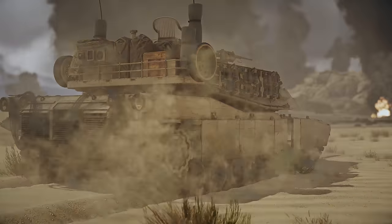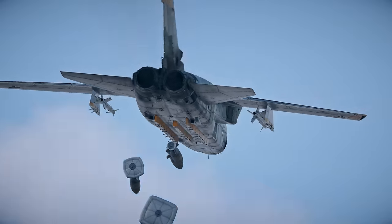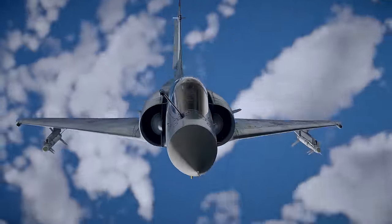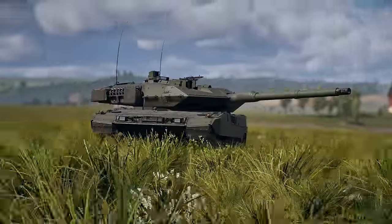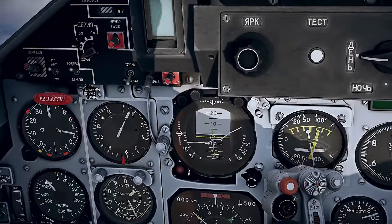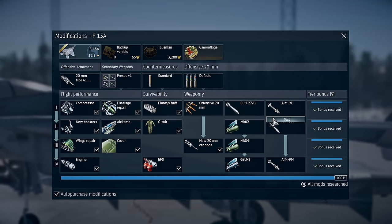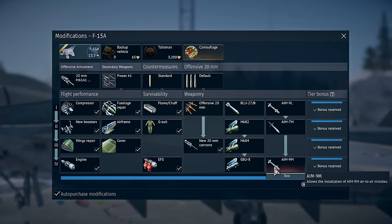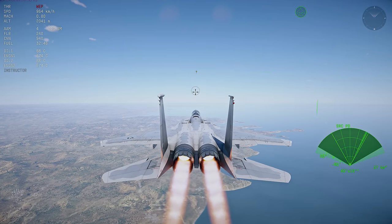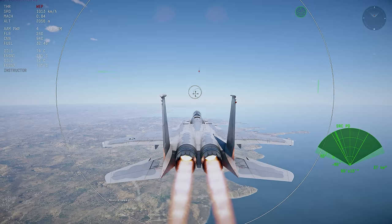We've been working hard on advancing along our roadmap, and this time we're excited to unveil some revamped and brand new mechanics. In the modification windows of certain weapons, like air-to-air or air-to-surface missiles, you'll now see a test button. Click it to launch a mini training mission that will guide you on using this particular piece of weaponry.